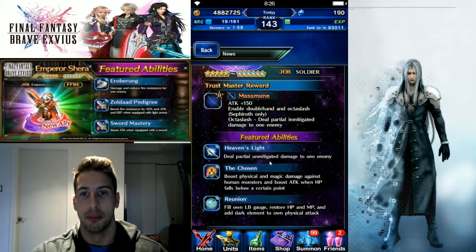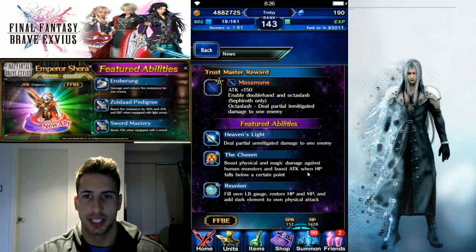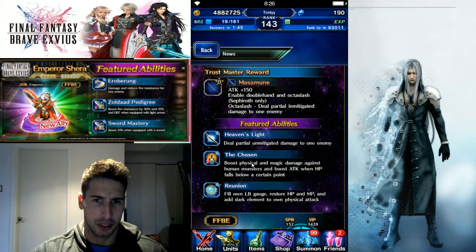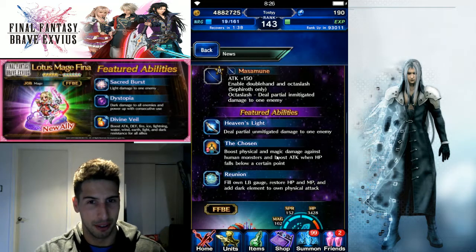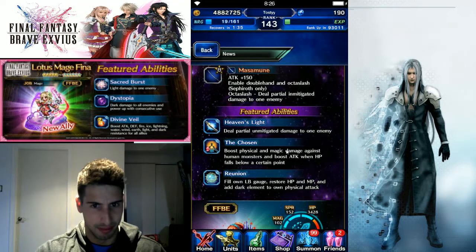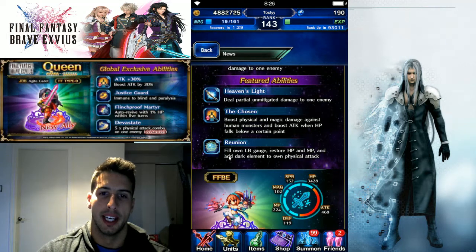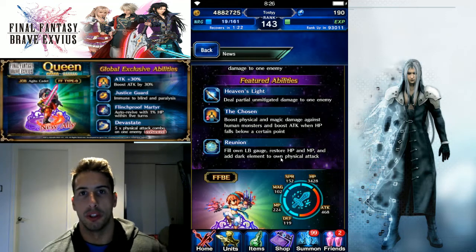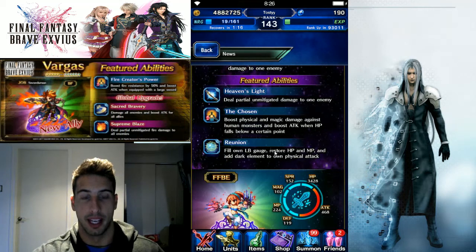His featured abilities include: Evan's Light — deals partial unmitigated damage to one enemy; The Chosen — boosts physical and magic damage against humans and monsters and boosts attack when HP falls below a certain point. If I'm not mistaken, this ability basically boosts himself by 150% when HP is close to 1%. Then he has Reunion — fills own LB gauge, restores HP and MP, and adds dark elemental physical attack. That's really good since his limit burst is really strong — when you max it out it basically does 100% imperil to light and dark elements.